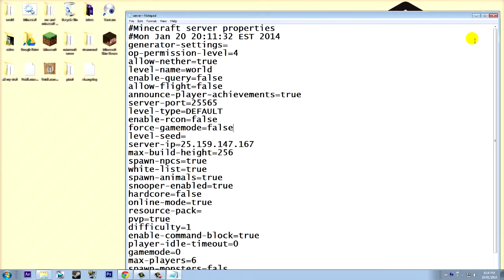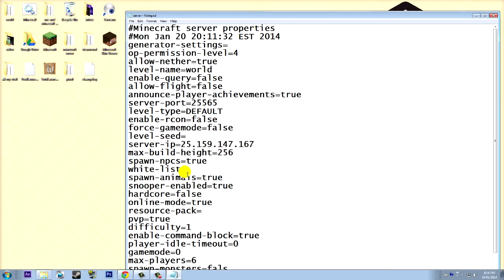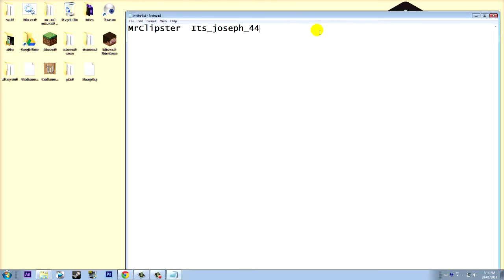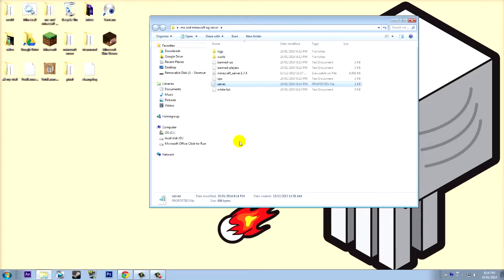One more thing — the whitelist. Whitelist means you only allow specific people to join. If you set it to true, you have to go into the whitelist file and enter each person's Minecraft username for them to join. If you keep it false, anybody can join. I'll set it to false.